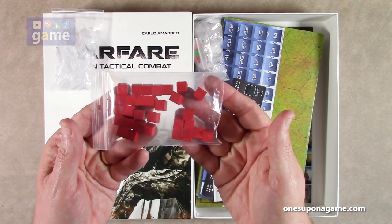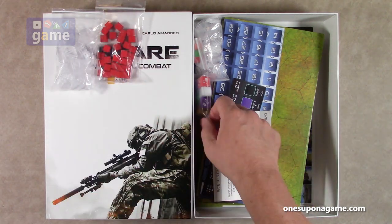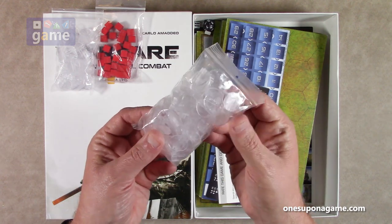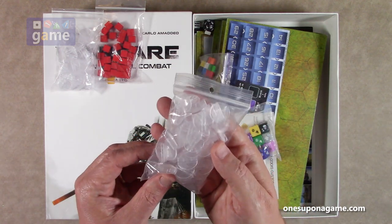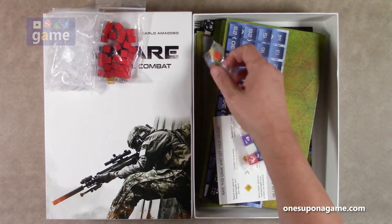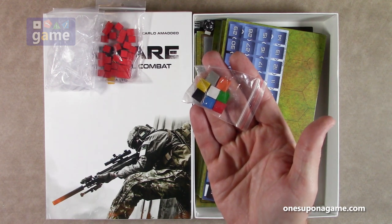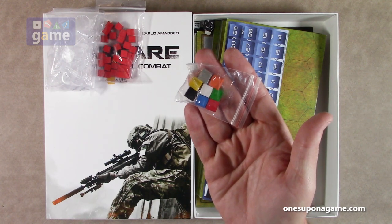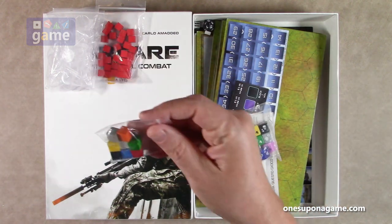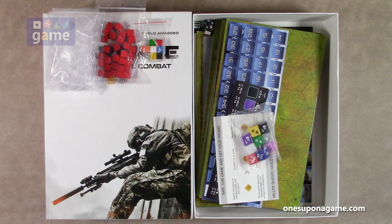Then we have red cubes — I assume for tracking wounds. And then we've got more cubes in different colors: gray, orange, yellow, white, green, blue, black, and red. I'm not sure what the difference is between the two reds, but you've got those as well.